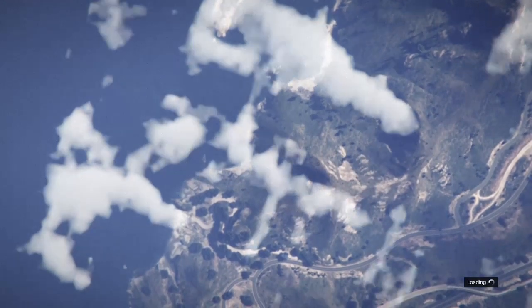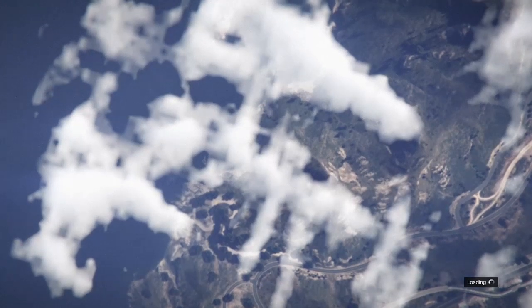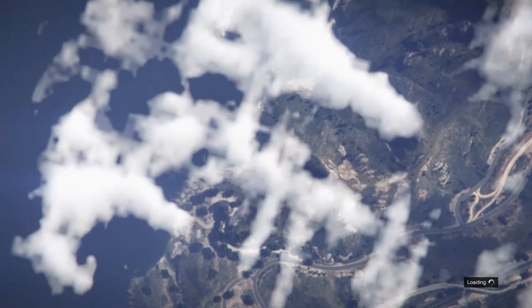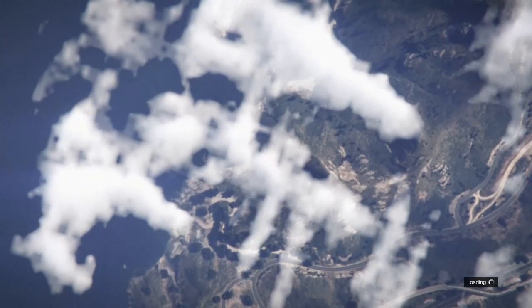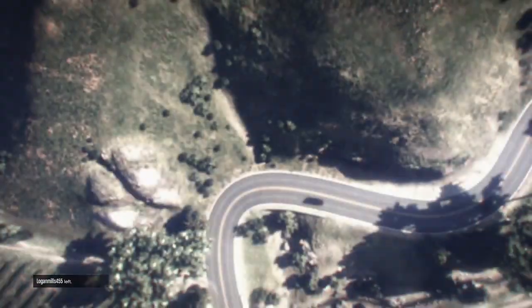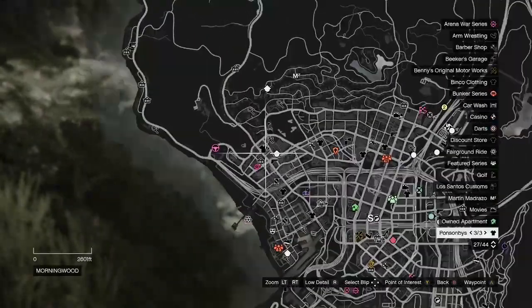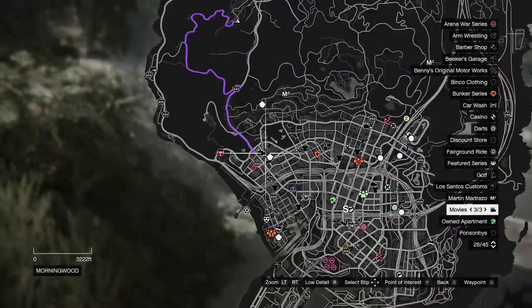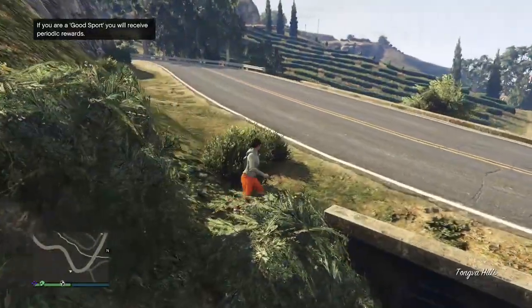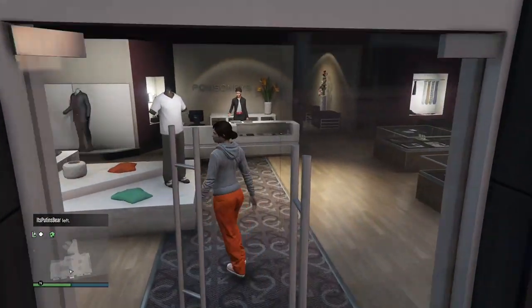Since I wasn't close to any roads, I put my spawn location on random so it spawned me somewhere else. When I found a new session that had clothing stores in it, I got spawned inside and the clothing stores were there. Now I'm just going to make my way to the nearest clothing store.